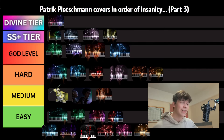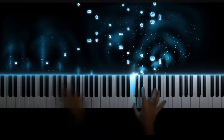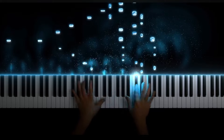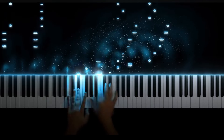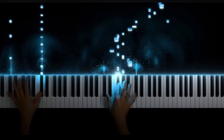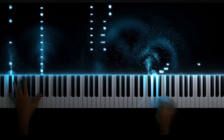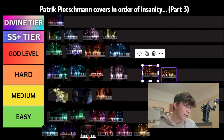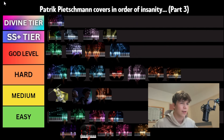On to the next cover, we have Let It Go from Frozen. This cover honestly really surprised me — I was expecting it to be fairly easy. I think it's slightly harder than Jurassic Park. There are just insane arpeggios all throughout the entire thing. When you compare it to Jurassic Park, Frozen just has a lot more of what Jurassic Park has and it goes on for longer, so naturally it's slightly harder.